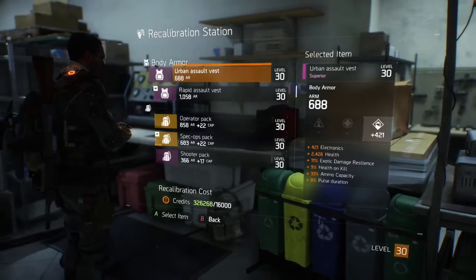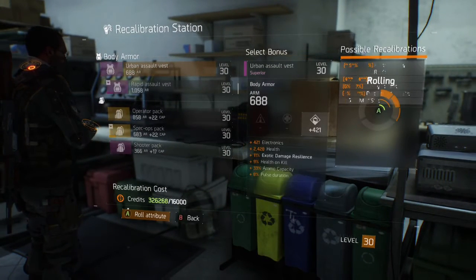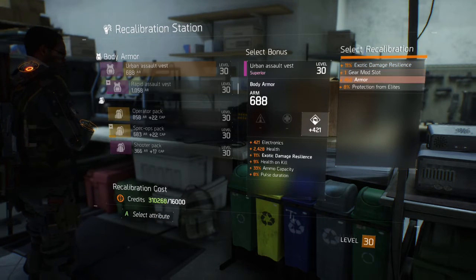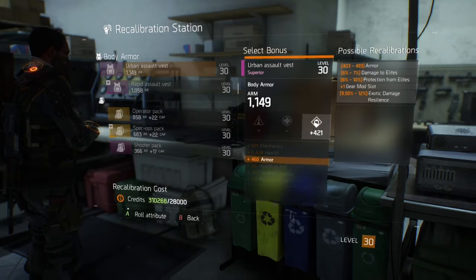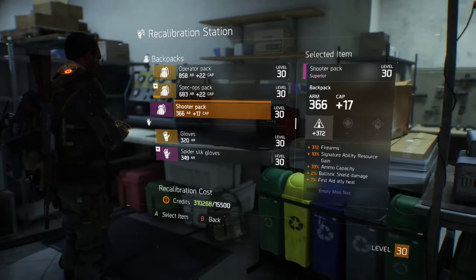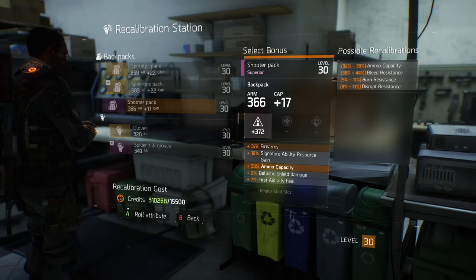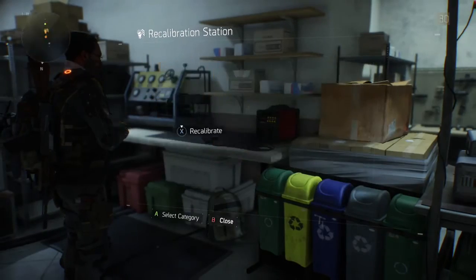I just kept getting scavenging so I gave up on that one. I saw exotic damage — I don't really need that so I moved on. Basically I switched it over to armor, which is obviously probably something you might want. This is just showing you all the rolling for each bonus. When you choose a bonus you want to make sure you stick with it, and each one has its own possible recalibrations — they're all different.